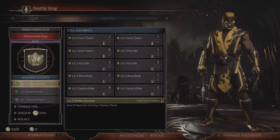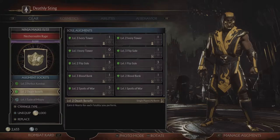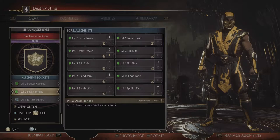The augments you want to equip are Perfect Combat on level 3 — it will give you 21 hearts for winning a flawless match. You also want to equip Death Benefit on level 2 — it will get you 6 hearts for every fatality that you perform. Now let me show you the best way to utilize them in the game.